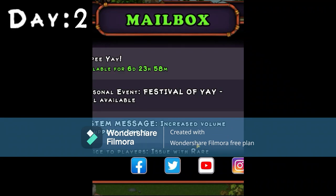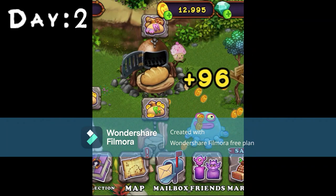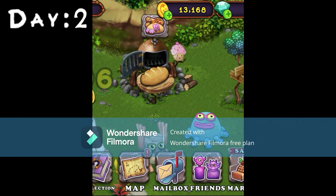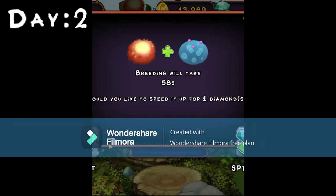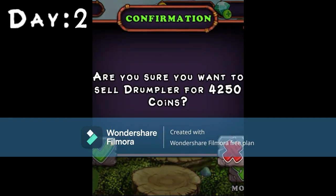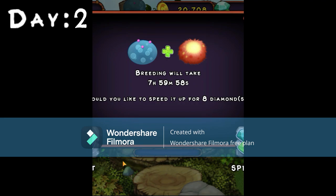On day two, I was rewarded $25 in celebration of Christmas. I then collected all my monsters' coins and bread from my bakeries. I tried breeding a T-Rox with Toe Drumbler and Drumbler, but didn't get it. I did hatch my Drumbler, but sold it immediately. And then after some tries, I got my T-Rox.